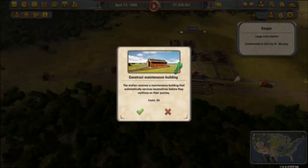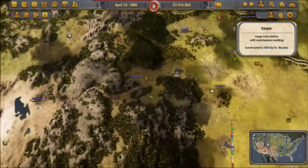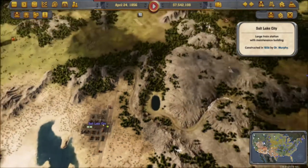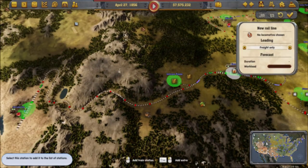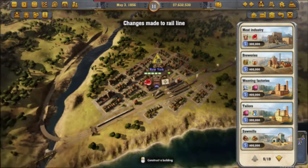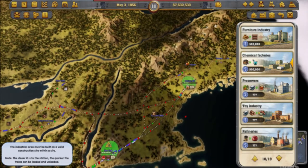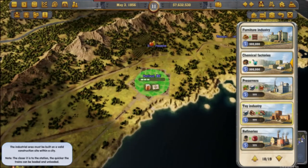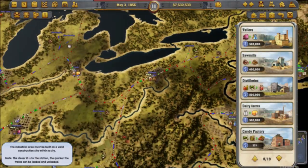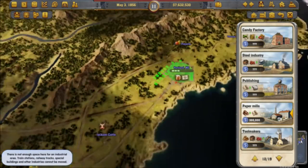61 stations total. I have a feeling, before the end of the game, we're going to have over 100 stations on our company's books. New York is growing and has now reached 90,000 residents. Pittsburgh and Portland, Maine, have also grown too. Actually, we'll make a paper mill out of here. Anyway, back to the main project at hand.